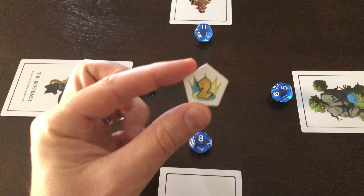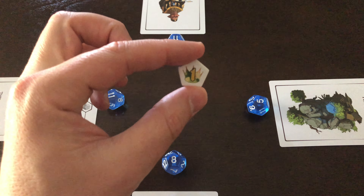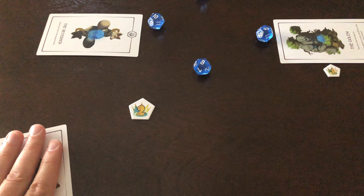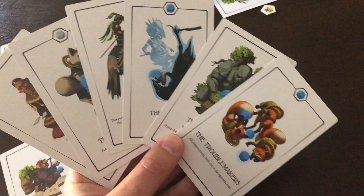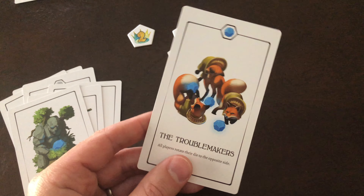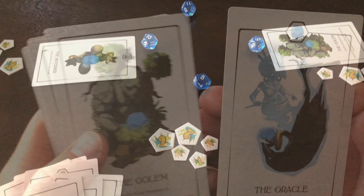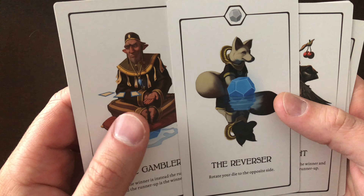If multiple effects are affecting your die, then you can choose in which order they occur. All players will then compare their die, including any players who had their card cancelled, and if any player ends up with the same value on their die, then those players have their values cancelled out and will not be able to score any points this turn. Whoever has the highest value on their die this turn is the winner and will take a two-point token. The runner up is the player with the second highest value and they will take one of the one-point tokens. Players will then discard their card that they picked for that turn, forming a personal discard pile to their side.